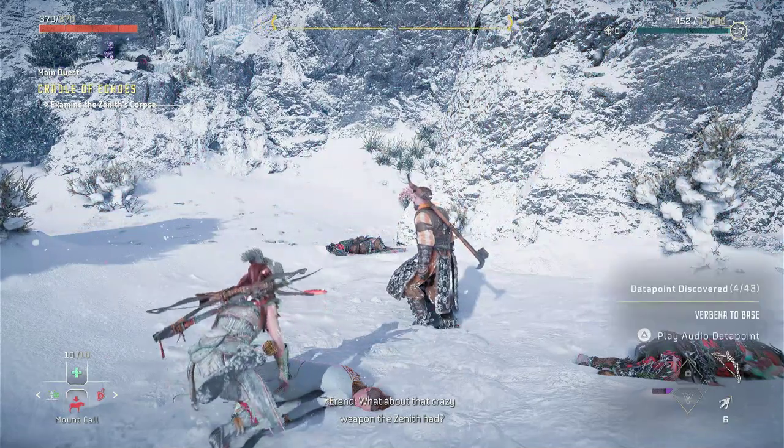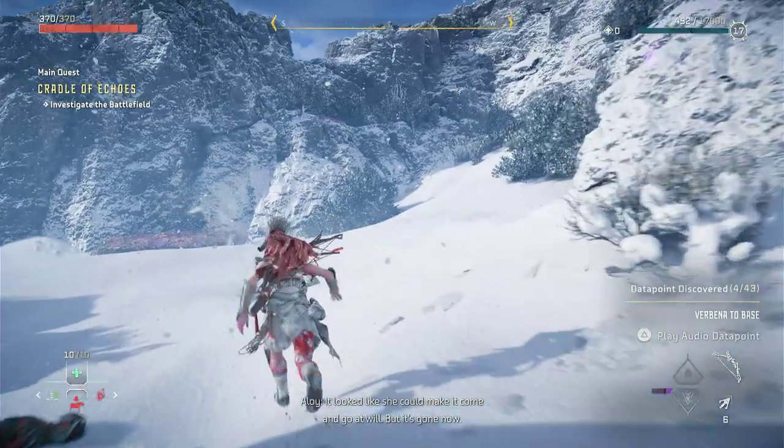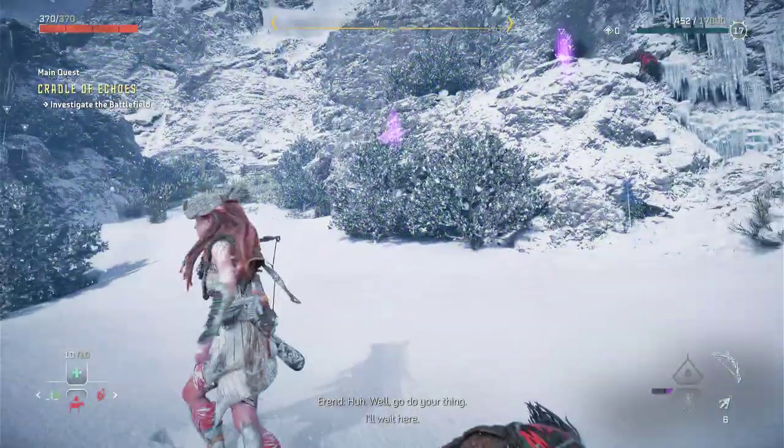What about that crazy weapon the Zenith had? It looked like she could make it come and go at will. But it's gone now. Well, go do your thing. I'll wait here.